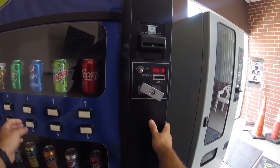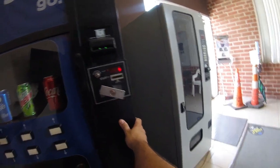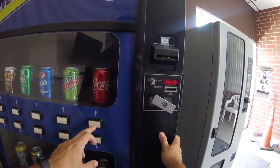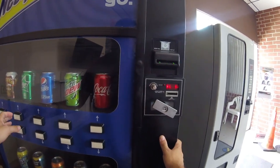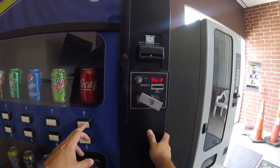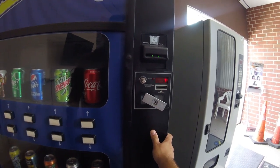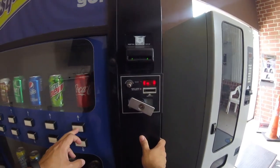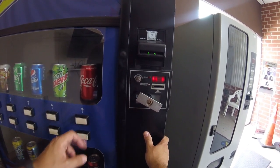All we're doing is programming each button to one column, except for the first two buttons which are each programmed to two columns. That's why it's a 10-selection machine but has 12 columns - two of the buttons cover two columns each. You can use pre-settings or do it manually like I'm doing. I prefer manual because you can have everything exactly the way you want. Continuing through the menu - I'm on selection five now, looks like.